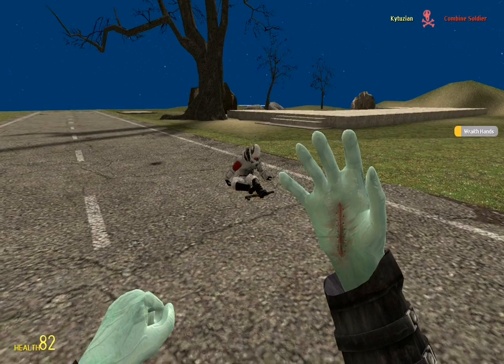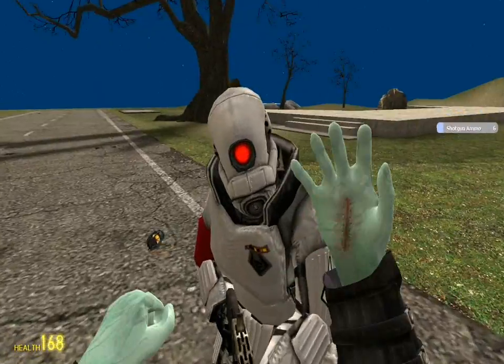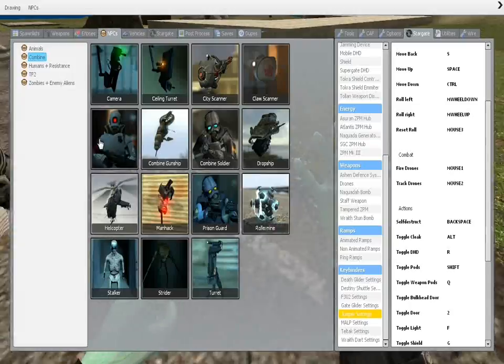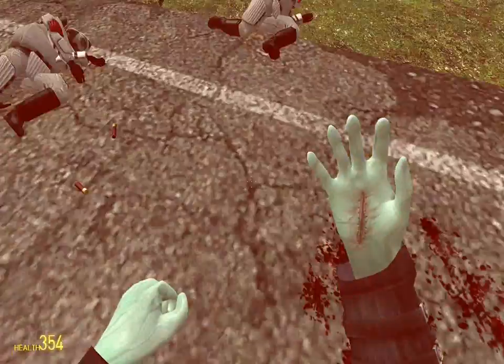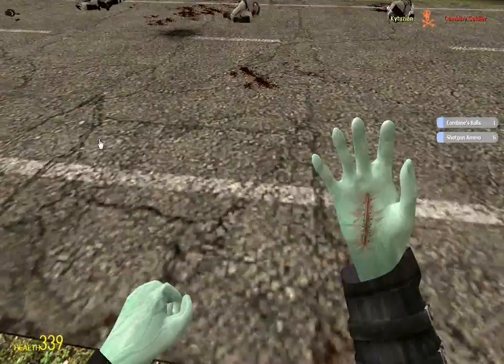Then there is the Wraith Hands. This is actually kind of cool. So if you spawn some enemies and then right-click on them, if you look in the bottom left, you'll see that I'm just getting more health — that's because I'm draining their life from them, and eventually it'll kill them. And you can also just punch them, and that kills them pretty quickly for punches.